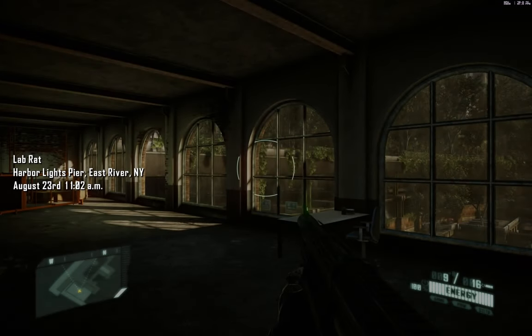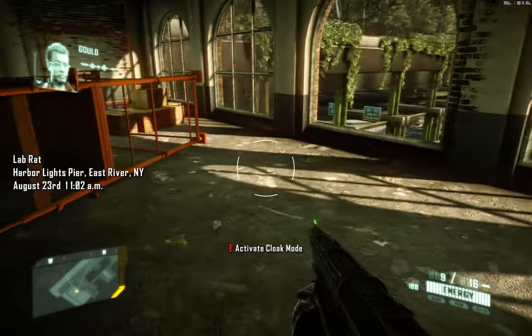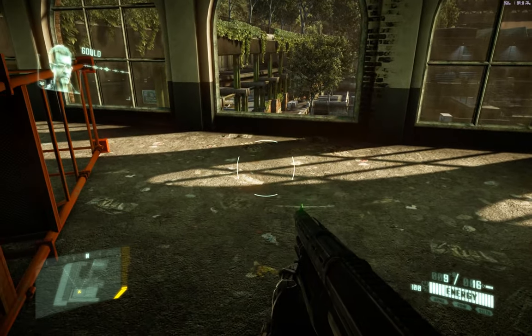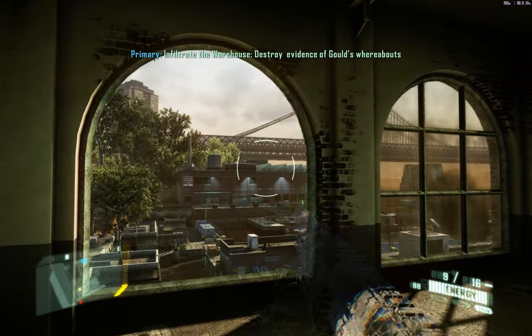Hello everybody. This is mission 5 of Crisis 2. It's called LabRat. Give Gru the chance to talk — infiltrate the warehouse. Destroy evidence of Gould's warehouse.